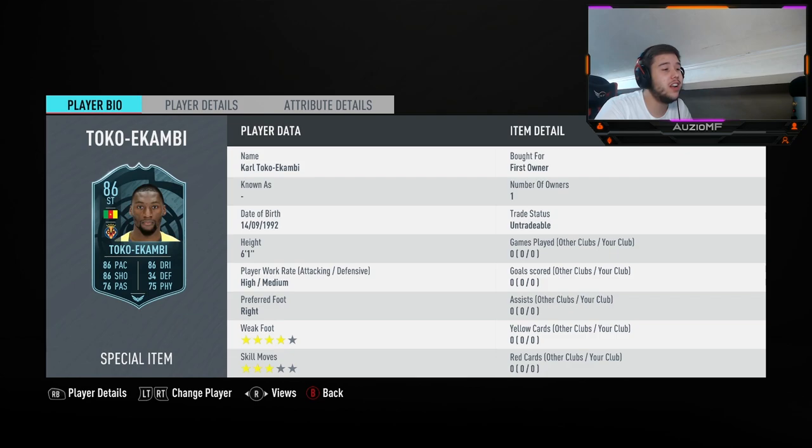Basically this card just came out. It does look good, I'm not gonna lie. 86 base, 86 shooting, 86 dribbling, 75 physical, 76 passing base stat. He is 6 foot 1, which is over the limit I usually go for — I usually go max 5 foot 10, 5 foot 11. But them stats, it might be good, we don't know.